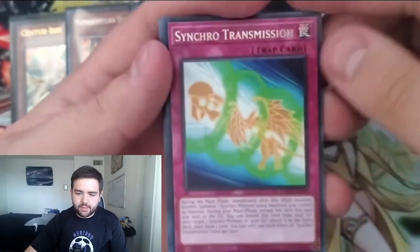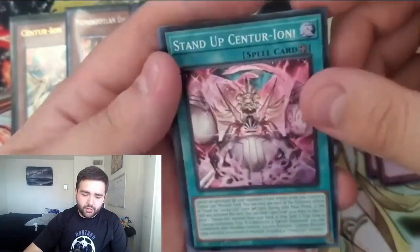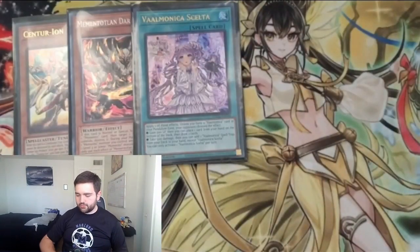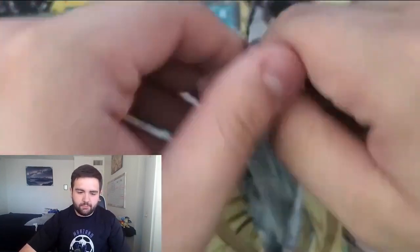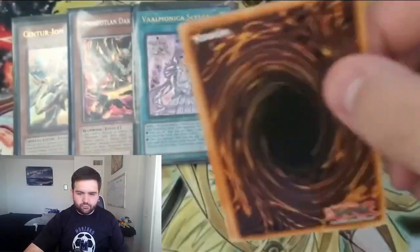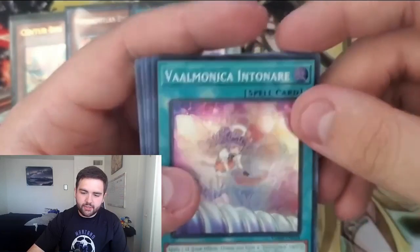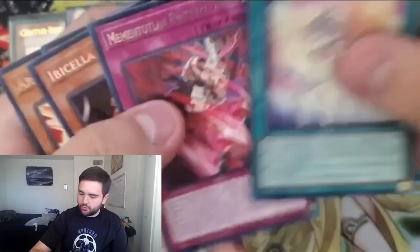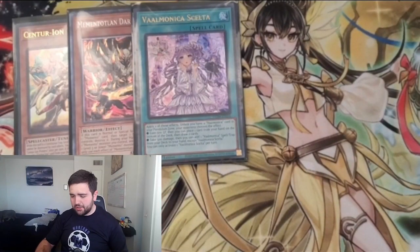We got Synchro Transmission, the Swamp Deity, and another Stand Up Centurion — I'll gladly take that. Organizing the stack here. Next pack — Supply Squad, Memento Bone Back, and Valmonica Intonari, which is not great for the archetype to only play one of if they're going to play it. There's my little cat in the background.